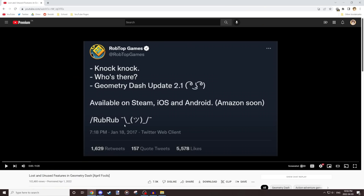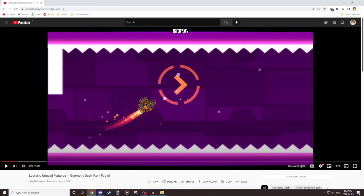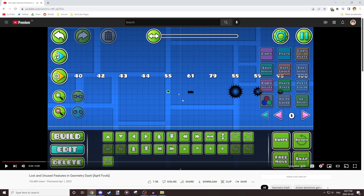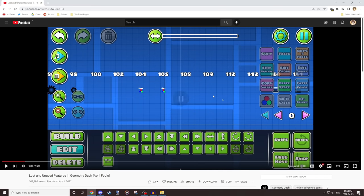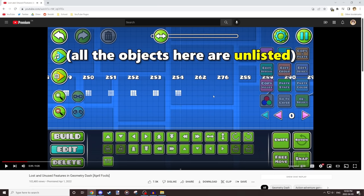The video starts with a generic opening — I'm pretty sure I've started at least three videos with 'it's been X years since 2.1.' That's just GD World footage; I use a lot of that in the video. So for unused objects, most of this section is true. I actually wrote a script to get every unlisted object in the game — the ones that don't appear in the build tab. Those saw blades that can't be colored are the old color triggers. There's not really mysterious hidden things; all the weird stuff was already explained in the video.